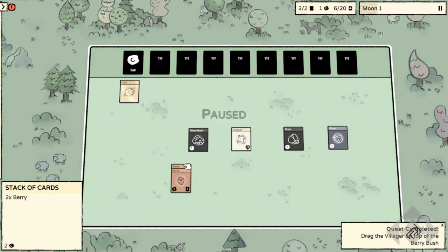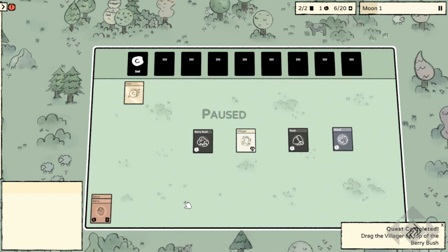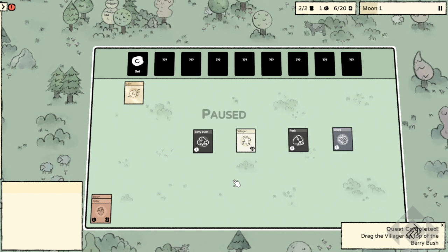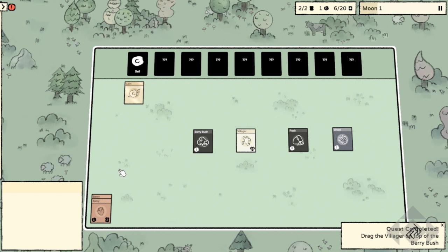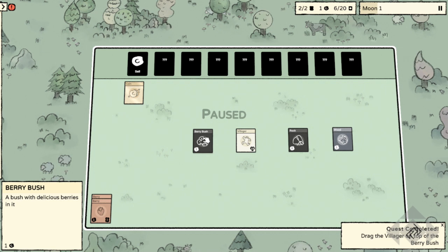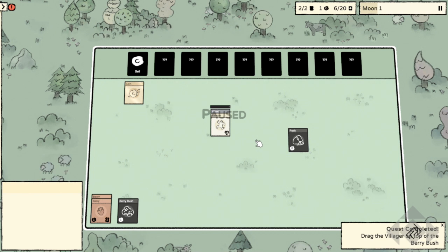We've got two food. The way food works has changed a little from the first iteration of the game — basic villagers used to eat two food and warrior types required different amounts, but now it seems like all villagers require the same amount. When you're on the mainland, food doesn't go bad, so you can have as big a stack as you want. But you can only have a certain number of cards on the table at once, so I'll leave my berry bush with the last berry in it for now.